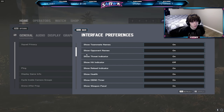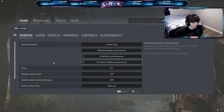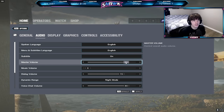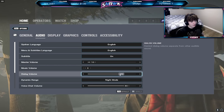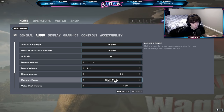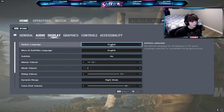You guys can pause at any time to see what you want to look at. Moving on to audio settings: I normally have my audio at 80 and my Windows volume at 100. Music volume at zero, dialogue at 70. I use night mode — I'm not sure if hi-fi, TV, or night mode is the best, but I personally like that mode. Voice chat volume is at 70.